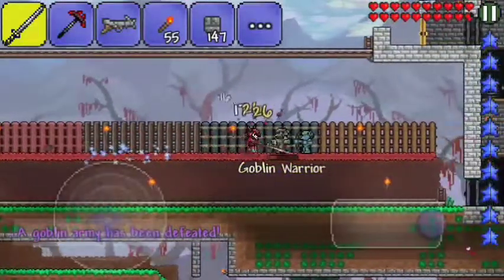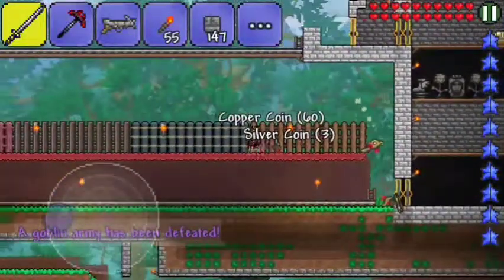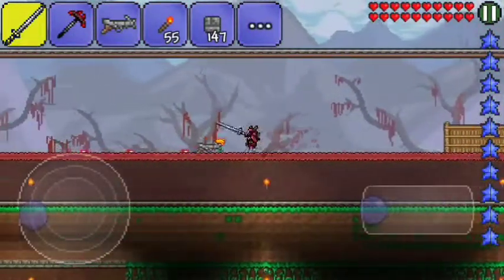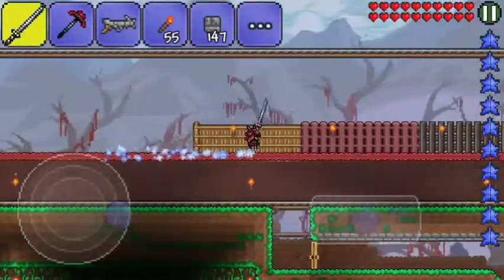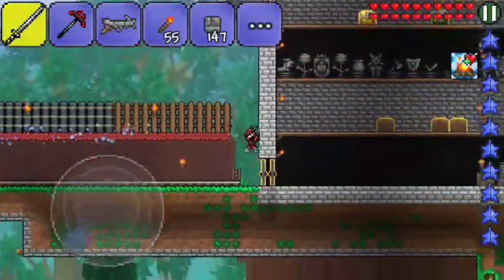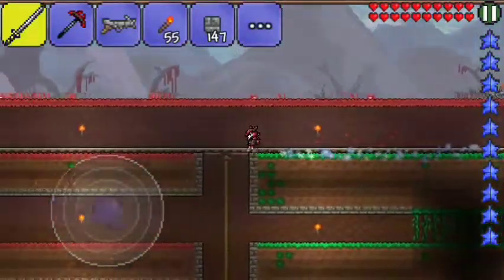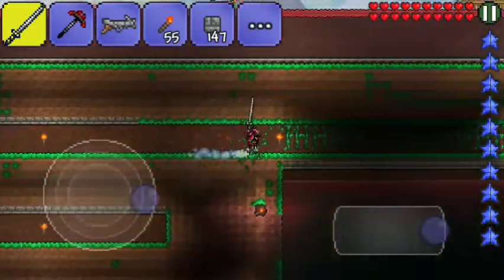The goblin army has been defeated! I just gotta clean up the stragglers. I just don't really like the dirt walls, I don't want all that on my surface area. I was thinking, can I do something else? As it turns out, yeah — I can go ahead and put up fences so I'll have a nice convenient place to put down lighting, and that'll look a lot nicer than what I currently have.